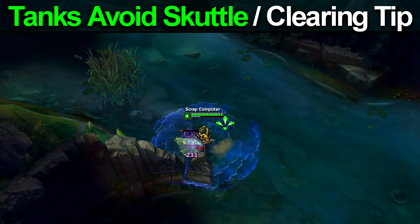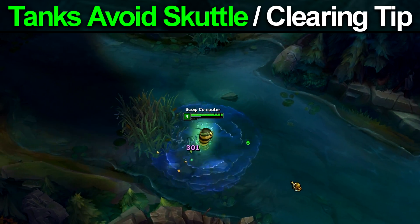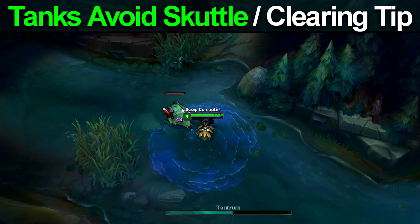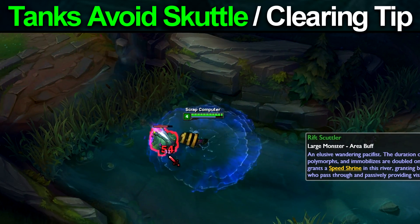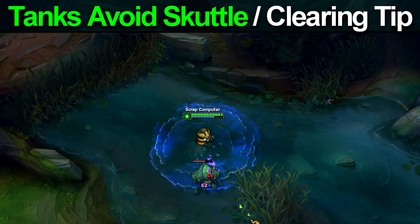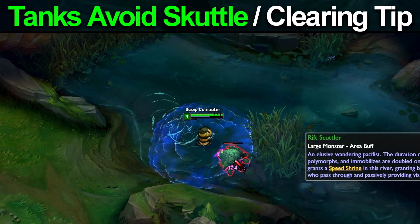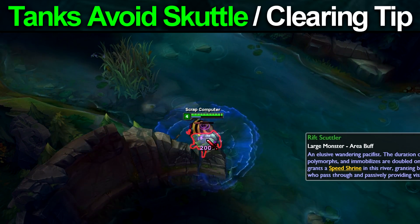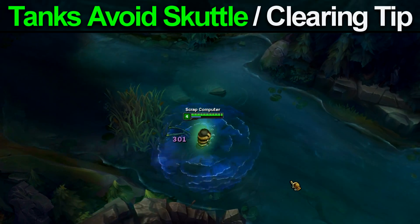Lastly, you'll be building Cinderhulk, which can be hard to stack on the scuttle due to its poor range and the fact that the scuttle runs away, making stacking really difficult. Since the scuttle isn't attacking you back, getting stacks is tough. Everything about this means you should generally avoid the camp. That said, if you're securing an objective, need vision control, or the enemy jungler isn't taking it, that's fine — just avoid it mid game when it becomes too tanky.